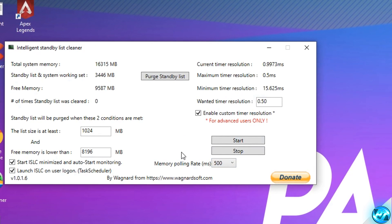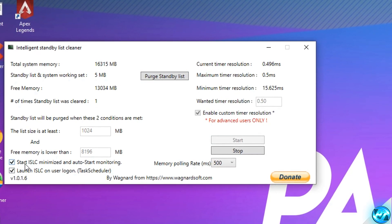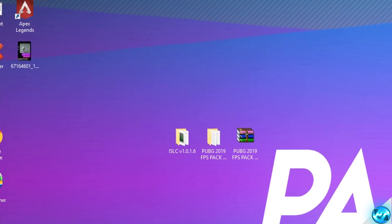We're then going to go down to the memory polling rate. With inside of this drop-down menu, what you're simply going to be doing is setting a higher value for the better spec system you have. So if you guys are running on lower-end systems, I'd recommend going with either 1,000 or 2,000, but I recommend sticking with a value of 500 at max. So once you've got that all set up, we can take ourselves up to the top to purge standby list, and then down to the bottom right-hand side to select start. I also like checking the options in the bottom left-hand side to ensure that the program opens up automatically on system boot. It's completely safe, easy, free, and it's one of the most important, if not the most important, tweak with inside of this entire video.